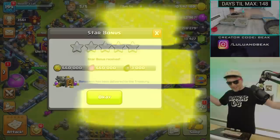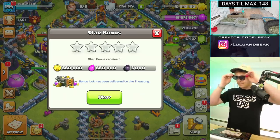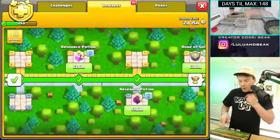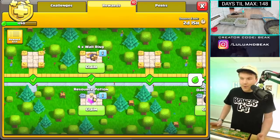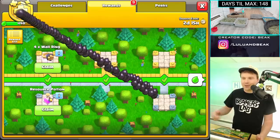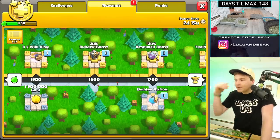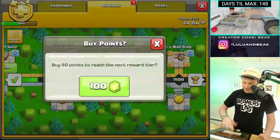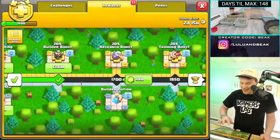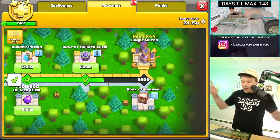Welcome back to the main event — a show within a show where we do something stupid. I'm your host Beaker, we got sleepy Melly over there. Is there any gold? Sometimes there's just gold on the bottom — there's some dark elixir there, I don't really need that. The season's done in two days, we gotta get this stuff. Wait — we don't even have the 20x builder boost yet! I completely forgot. This is gonna be scrub of the day material. The skin I need is the jungle queen.